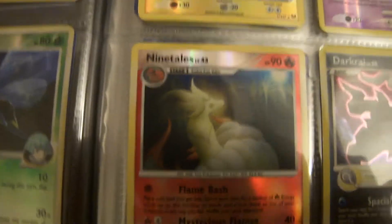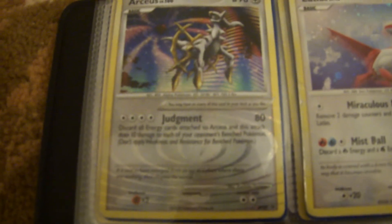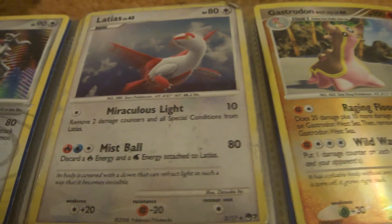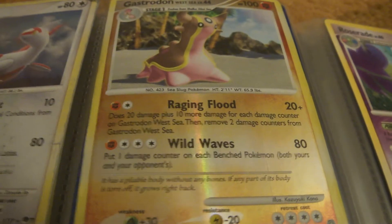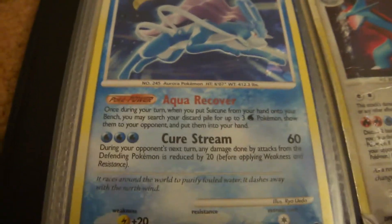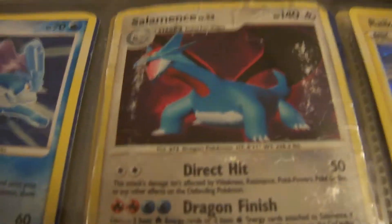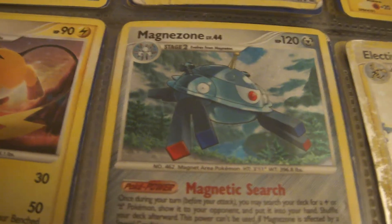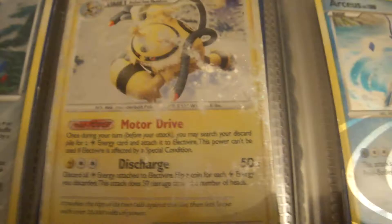Bastrodon, Ninetales, Darkrai Promo, and Palkia Promo. Next we have Arceus Promo and Arceus Promo. Arceus Promo, Gastrodon, Suicune, Salamence — a bit messed up — Arceus Promo, Raichu, Magnezone, and Electivire.